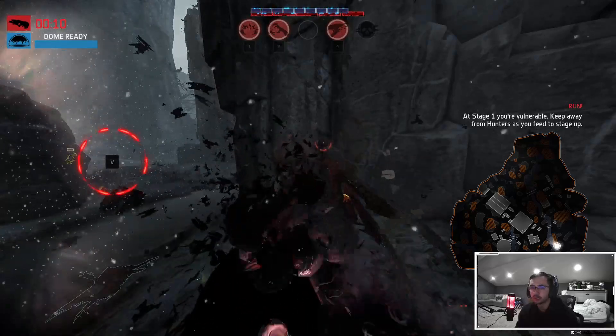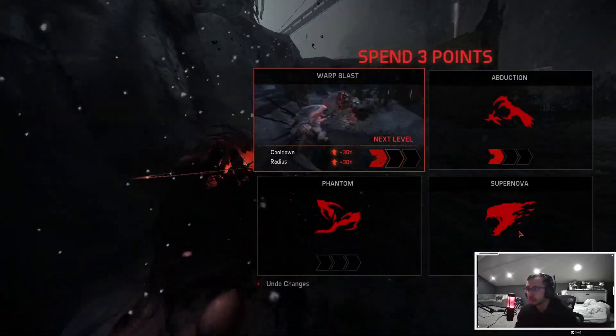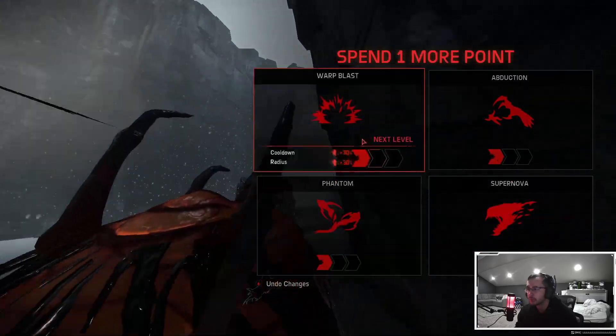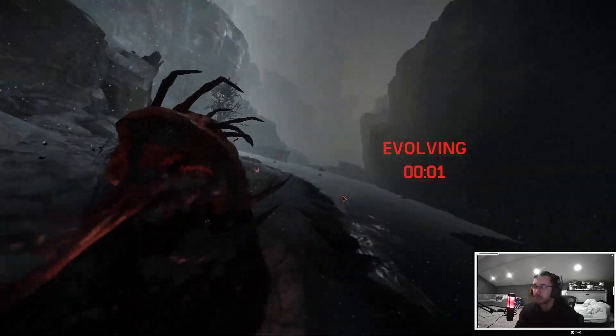I spent a lot of time spacebar-ing away from that direction. So I'm gonna max out Supernova now, put a point into Phantom, and then start maxing out Warp Blast, just to change things up.